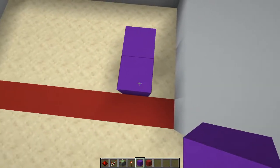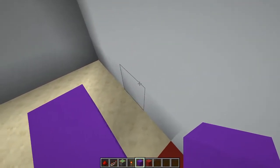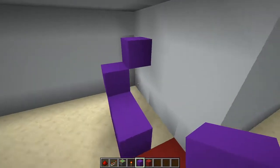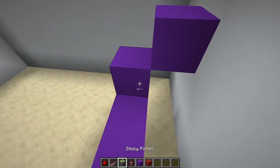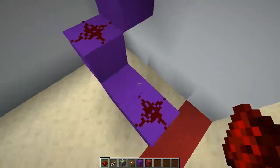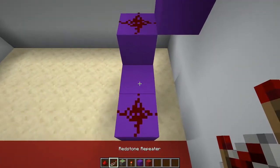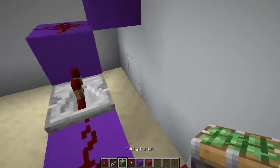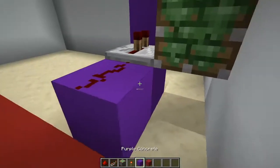Get out your block of choice here — place it directly, with one block in between this wall and here. Now place a piece of redstone dust right here and right here, then get out a repeater and place it here and set it to two ticks delay.